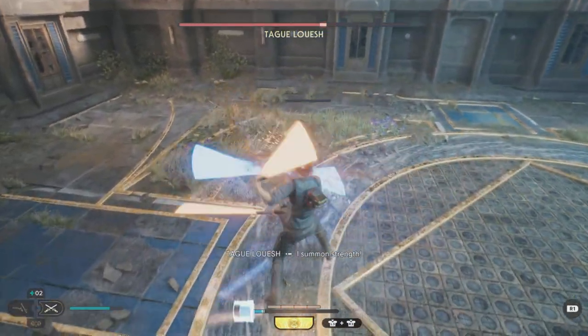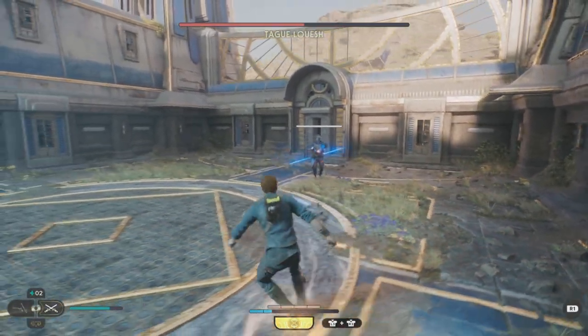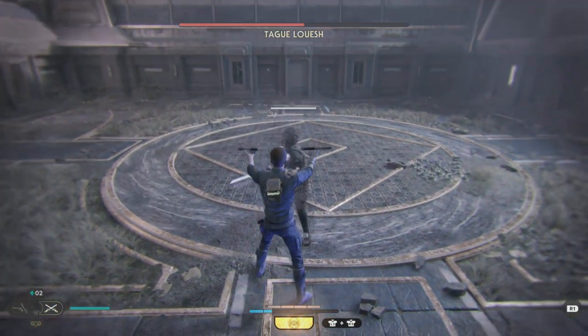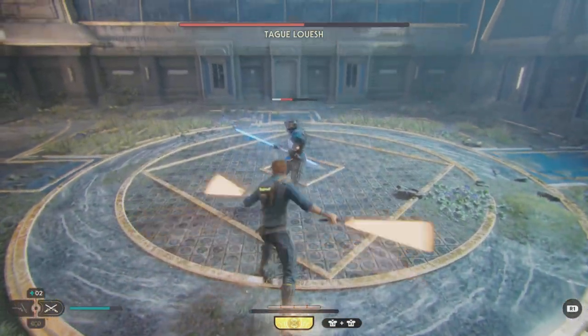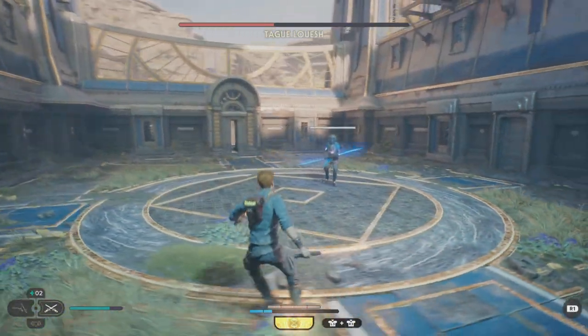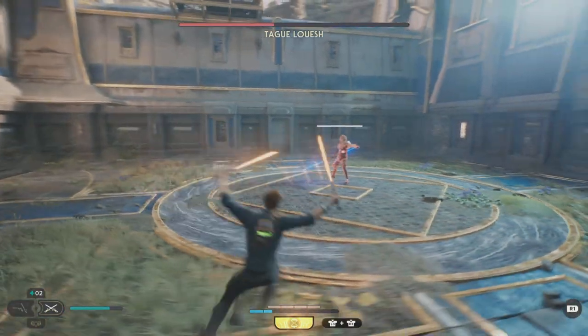He runs up to you — make sure he's running all the way, because sometimes he might run and stop and use the red unblockable grapple. As long as he's running towards you, start holding down force parry and get in your hits. As soon as he's done, start smashing that square button to attack him, or else you might be able to retaliate straight away.